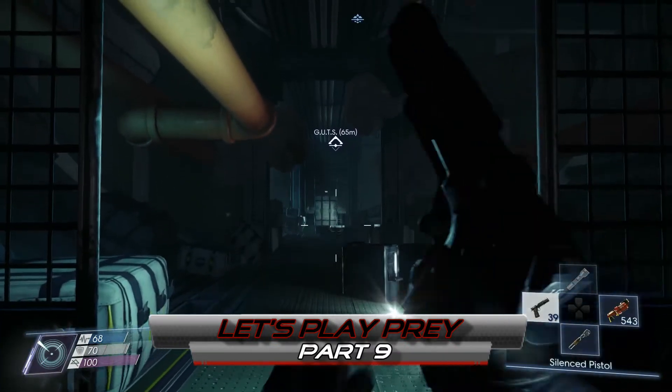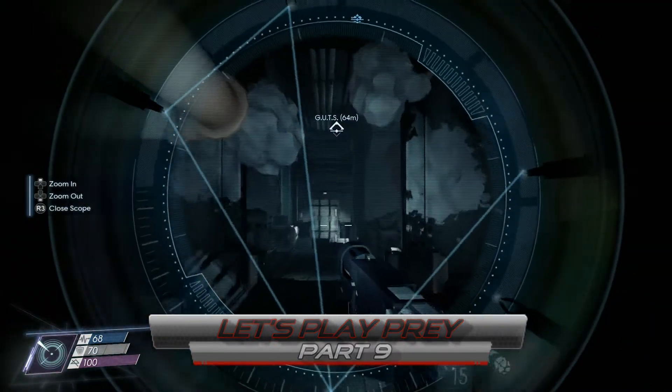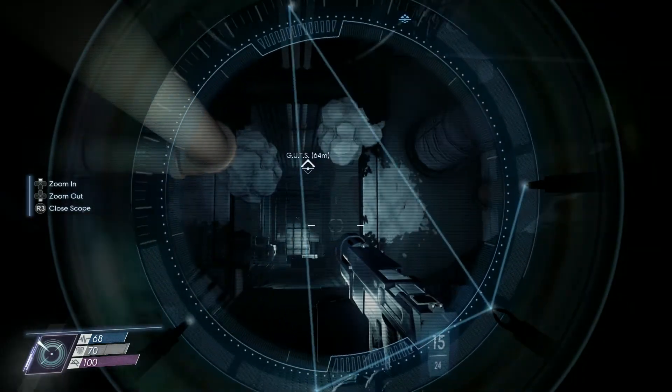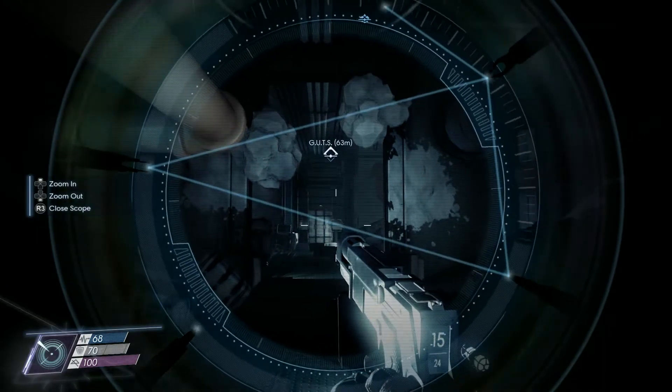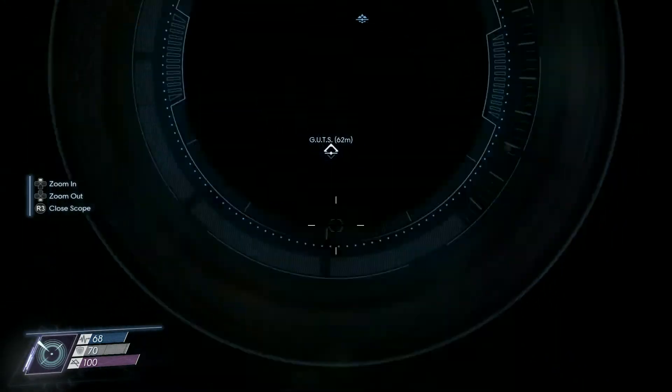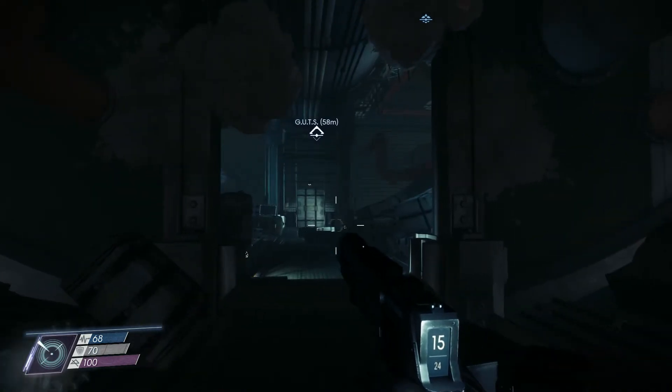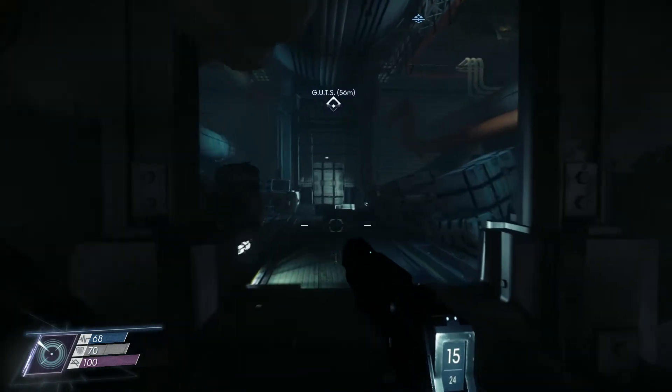Alright guys, so we have our new abilities, we have our new helmet thingy - we've got eyeballs. We'll be able to see mimics with this, and also we scan people to research them. And then we have some neuromods too, but we only have two, so it's really not enough to buy anything.